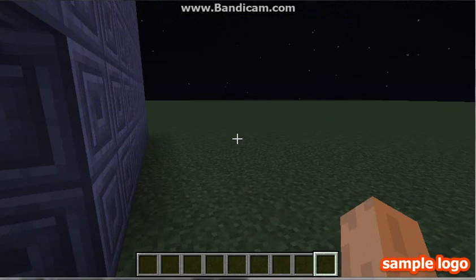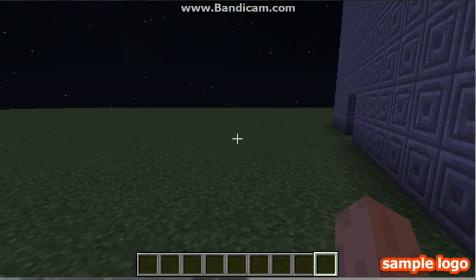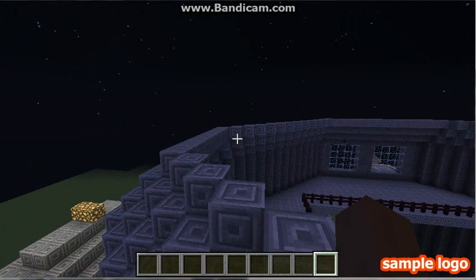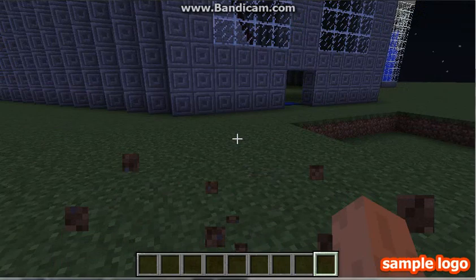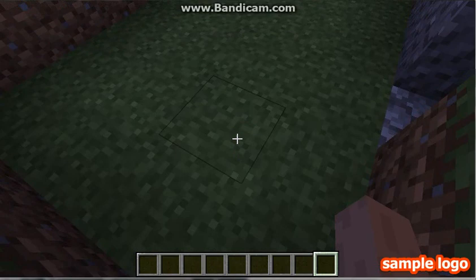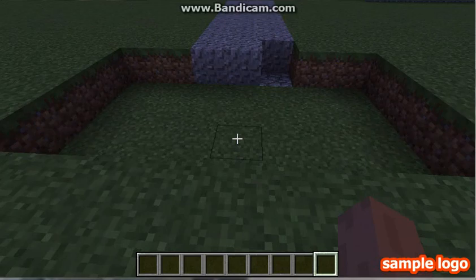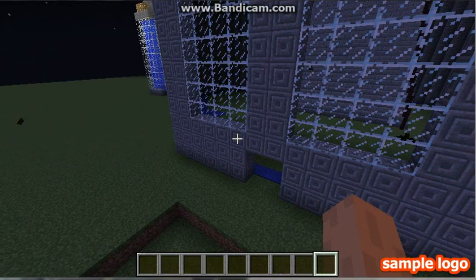There's gonna be lava all around the backyard in case any intruders come. I'm gonna make a bridge — there'll be a lever here, you switch the lever and the bridge pops out so you can walk across. On the sides there's lava. It's like a pop-up bridge.